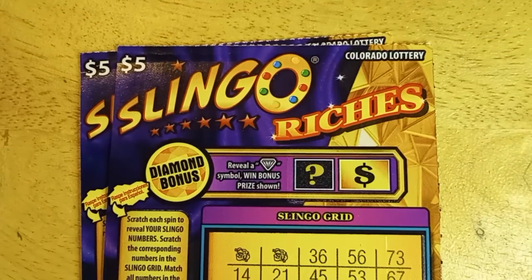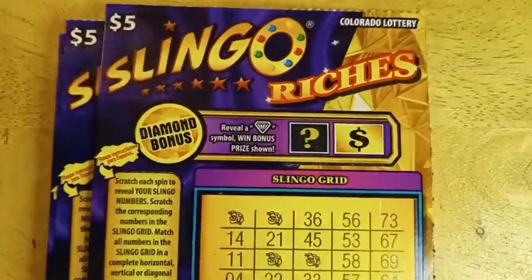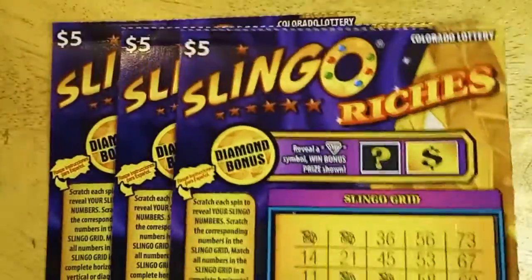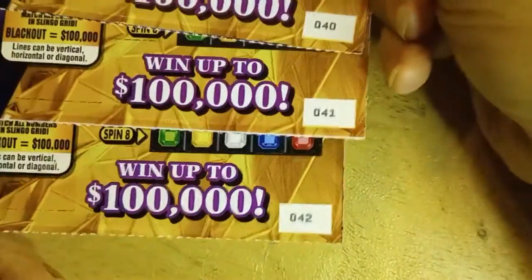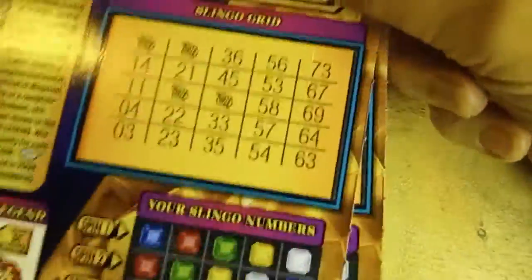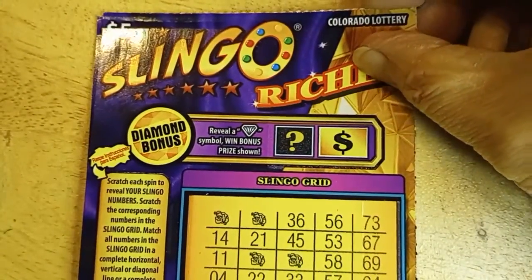Hi, Anna with Anna D. Scratch and Crafts. Went out and found some more Slingo Riches. Didn't find any winner in the last five. Only got three this time — no extra two to pull out. This is it. Here's numbers 40, 41, and 42. Still popular cards, so they're either sold out in stores or they don't have them in yet, one or the other.